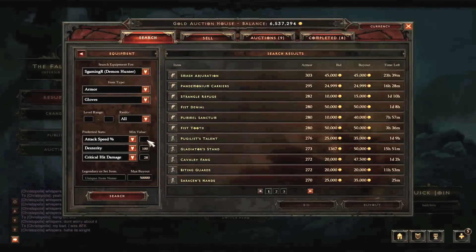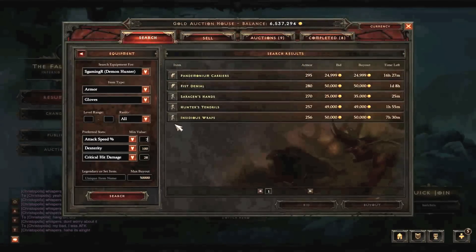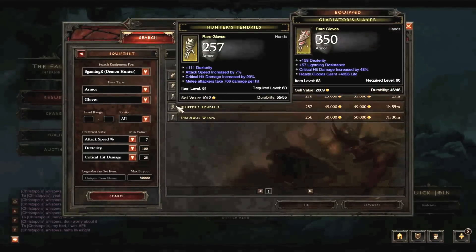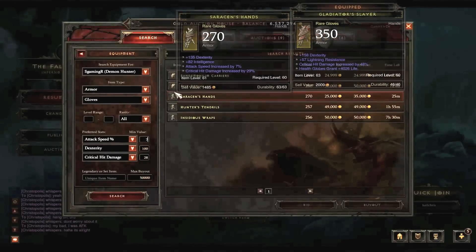We have 3 pages - it's a little too much, so I'm gonna refine the search to 7% attack speed. Next, we have 5 gloves here. Here we have 100 dexterity, 8% attack speed, and 28 - well, the critical hit damage is kinda low. These have the nicer dex here: 135, which is the highest so far we've seen, with the 7% attack speed increased and critical hit damage by 29.